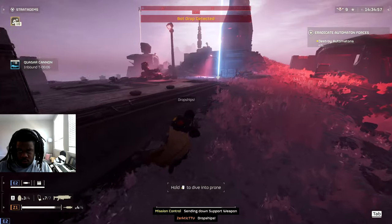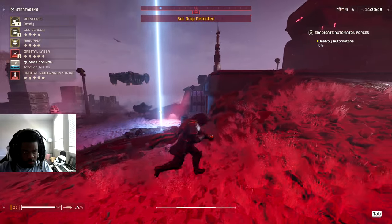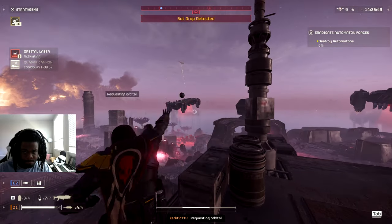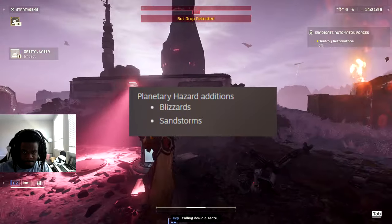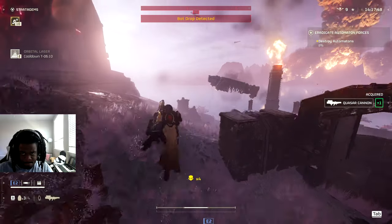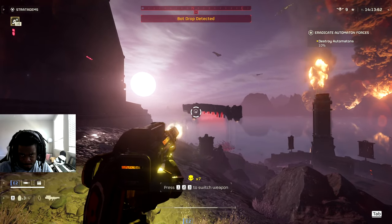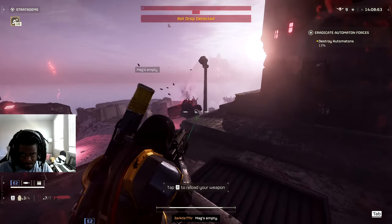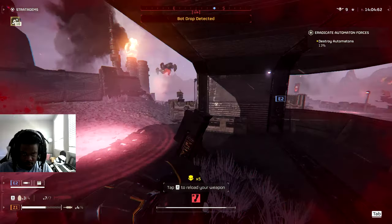Patch 1.0002 is actually a pretty major patch, probably the second biggest one we've ever gotten in this game so far. Right off the rip, we got new planetary hazard additions. These hazard additions are always really fun - they make for a super dynamic experience. The ones added this time are blizzards and sandstorms, which is definitely a really cool feeling on those desert and ice planets, just more things to make it feel even more alive while you're playing.